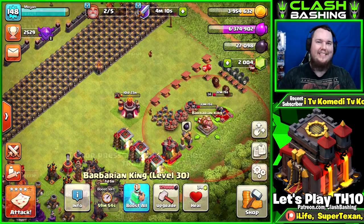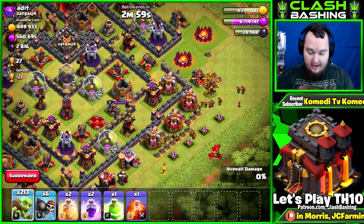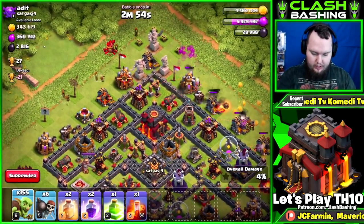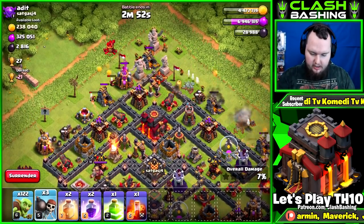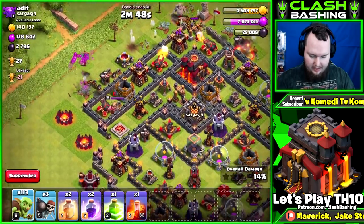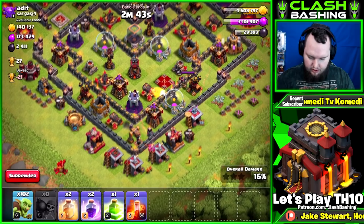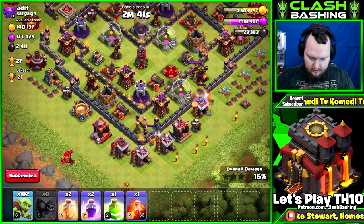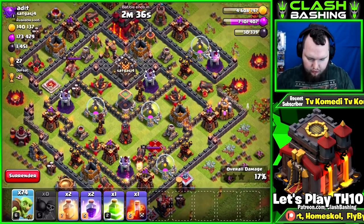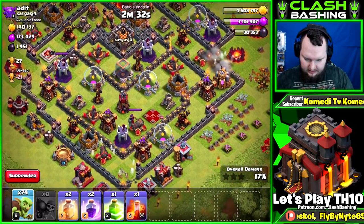Same thing here — tons of loot on the outside of this base. We're going to hit these dead mines and collectors with our goblins and just go forward. Easy money. Look at those low-level walls — let's see if we can get in right here. Three wall breakers right there. Get that little bit of dark elixir. Let's see if we can knife in.